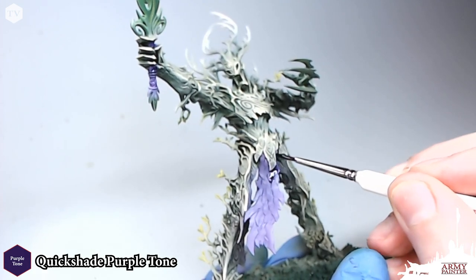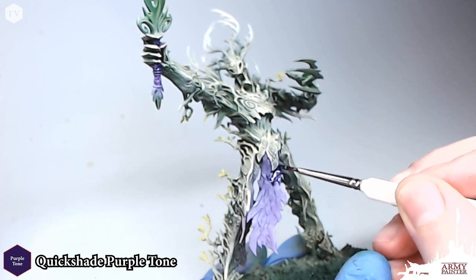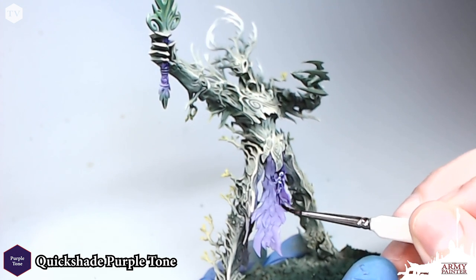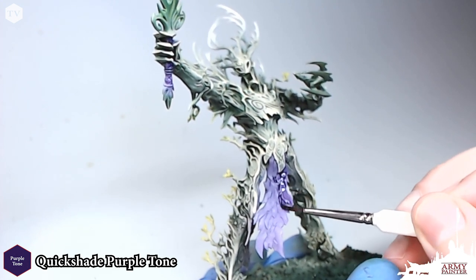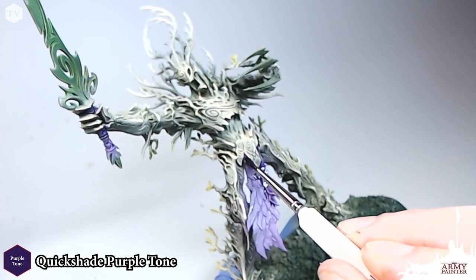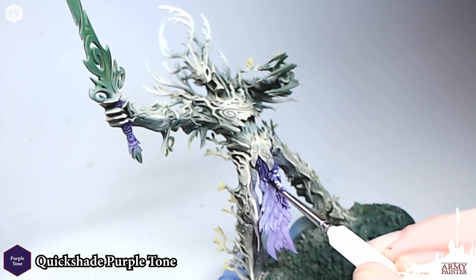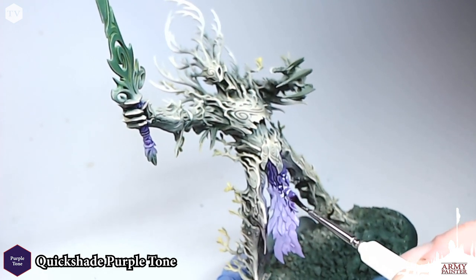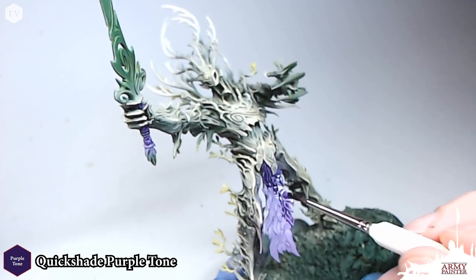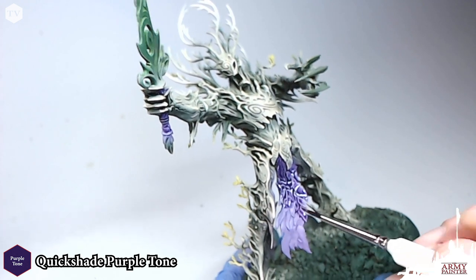Now we're moving on to the washing step for all of the purple on the model. We're going to apply Quick Shade Purple Tone right out of the bottle — we don't need to thin this too much — to the loincloth and the handle. You can already see the shading and contrast as that wash works its way into the recesses. As we get this covered over the entirety of the cloth, you'll still be able to see that nice transition from Alien Purple, the darker purple, to Oozing Purple underneath.